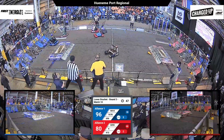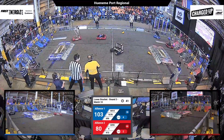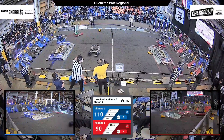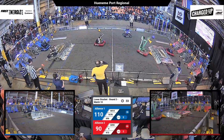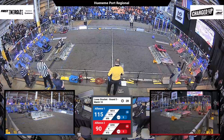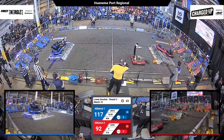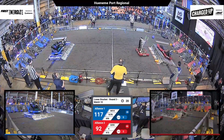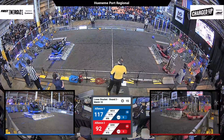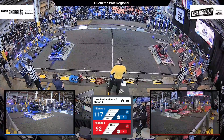9-73 has got a cone — they're going to put it up high. Their partner Team 4 is getting near them; looks like they're getting ready to get on that charge station. 32-55, the Super Nerds, are going to push a cone onto the hybrid node. 44-14 and 6-9-6 are up and engaged on the Blue Alliance charge station. We have 20 seconds left — these teams have plenty of time for additional scoring or to secure those charge station points. 32-55 scores another cone on the hybrid node.